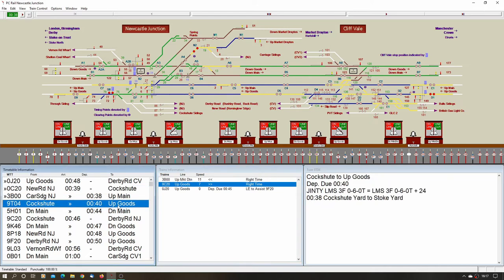Up goods — two minutes and goes on the up goods. It's a trip working from the compute yard to Stoke — what they used to call trip workings. They were also called T's. Destination 9004. I can put lever 20 back and probably points lever 19. Entering section to Stoke — empty coaching stock.